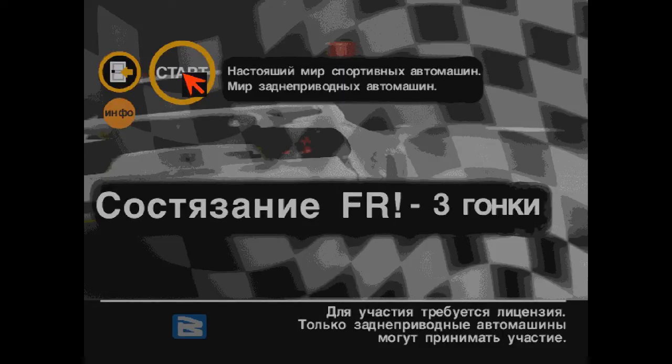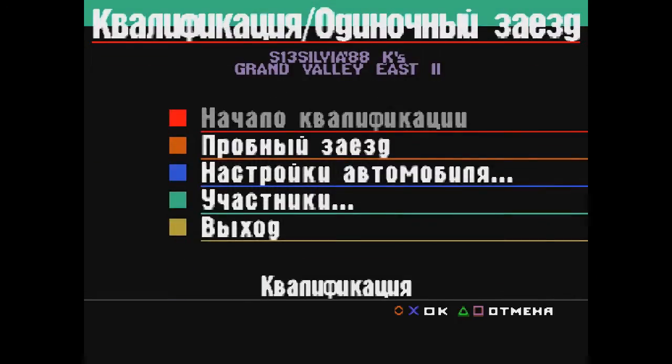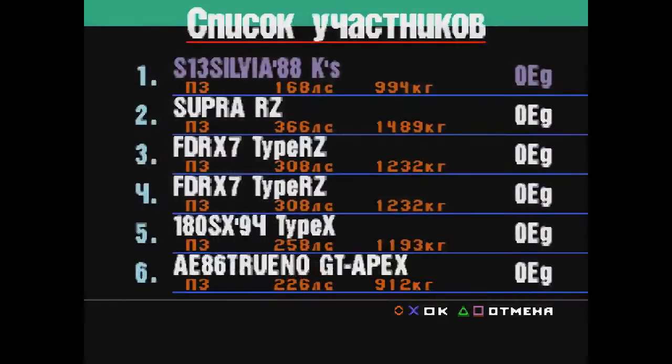FR — буква FR. В детстве мы думали, что FR — это просто обозначение, что машина заднеприводная. Но на самом деле это front rear: переднее расположение двигателя и задний привод. Колеса ведущие задние, а двигатель расположен спереди — вот оказывается как. Сам узнал это довольно-таки недавно. Давайте посмотрим, кто участвует вместе с нашей Сильвией.